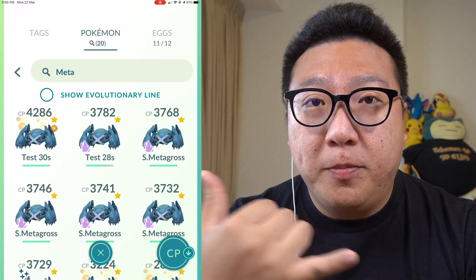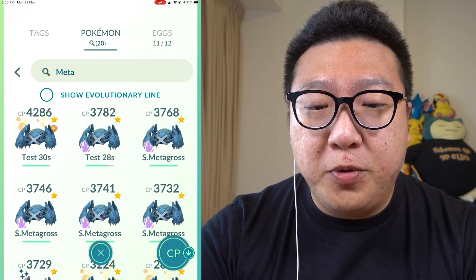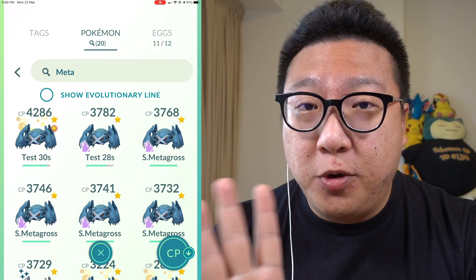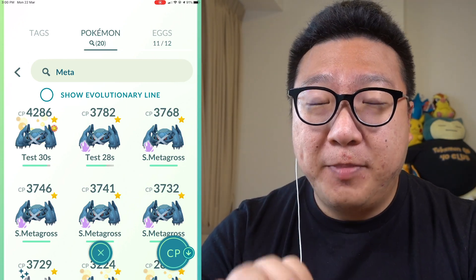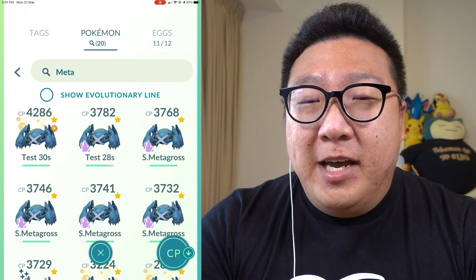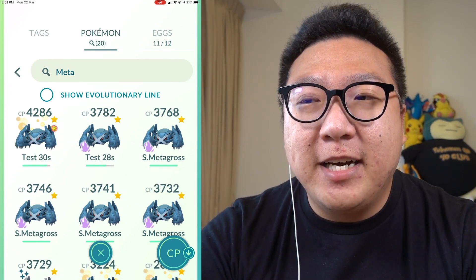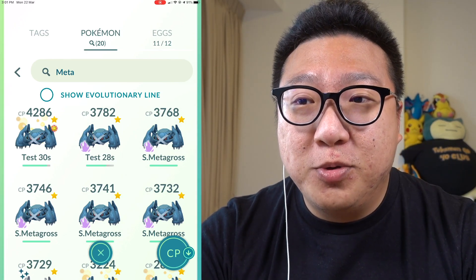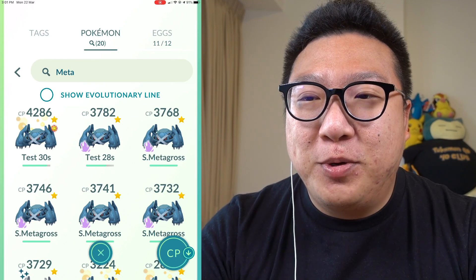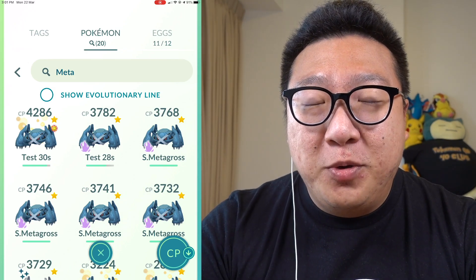Similarly for Mewtwo — there's Shadow Mewtwo and non-shadow Mewtwo. I told Auntie Gladys, who has gotten 11 Hundo non-shadow Mewtwos, that she technically only needs two Mewtwos — one for Psystrike and one for Shadow Ball. She's not going to power them up, not going to transfer them for XL candy either. You'd rather power up Shadow Mewtwos because they're way stronger.